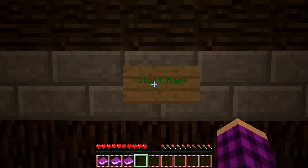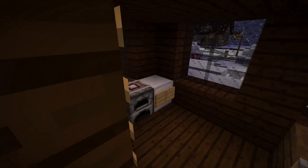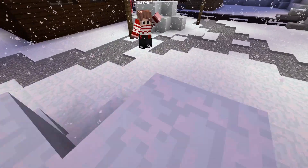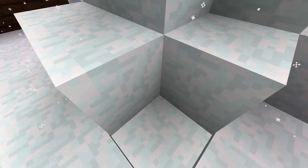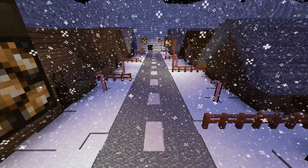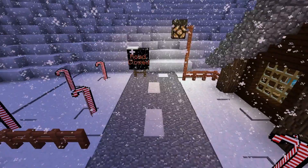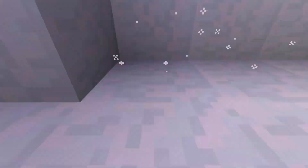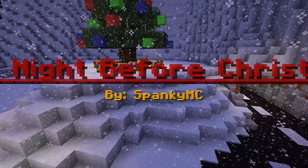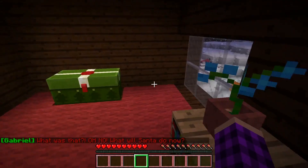Now may I play? Santa's sleigh has crashed. You need to help deliver the presents to the children - they cannot wake up with nothing under their tree. Each time you assist, we'll give a present to a child. Santa is counting on you. This is cool; I don't think I've ever played a map like this one. We're going into the mountain.